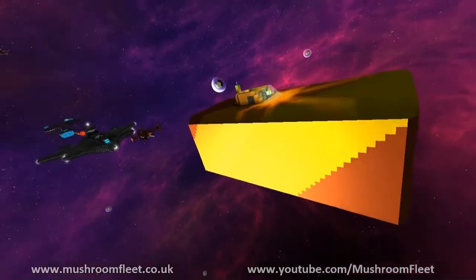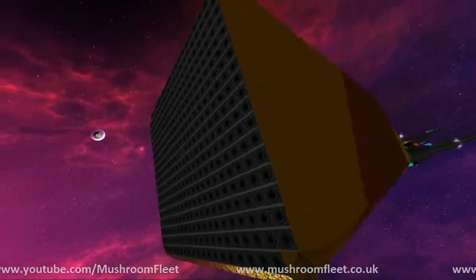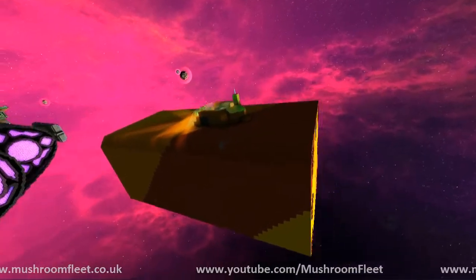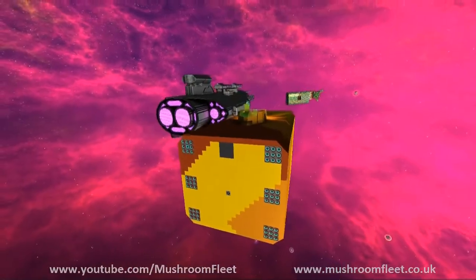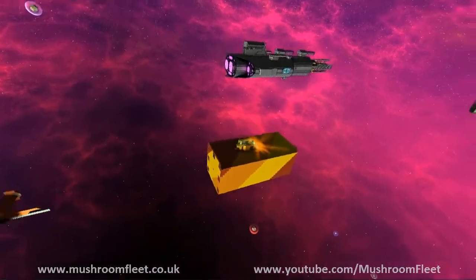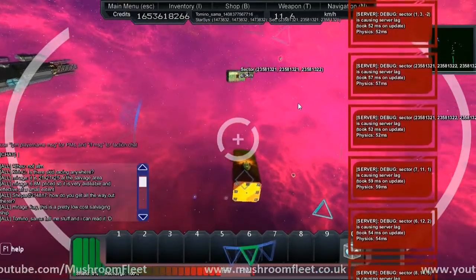Welcome back everybody, today I am on the lineup review and I am with Mirage. He's come here to show me his affordable salvage ship — this one is something like 6.8 million. Obviously it's got a lot of salvage damage as you can see, and it's got this awesome striping design. I think it's really fresh to see this kind of thing. He's tried to go out there with his coloring a little, and when you're further away it really does look like diagonal striping is part of the whole coloring. That's awesome.